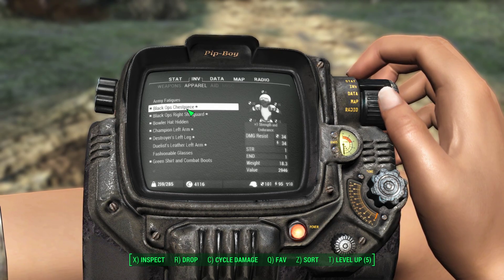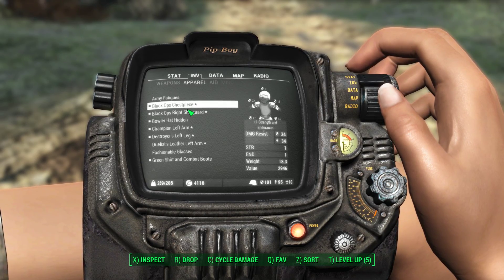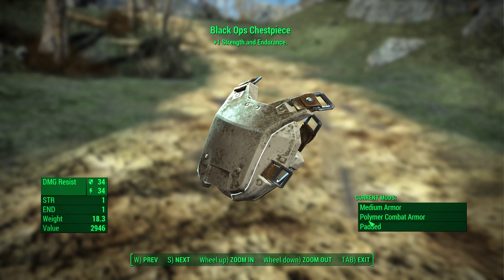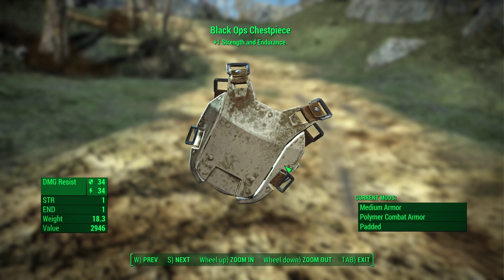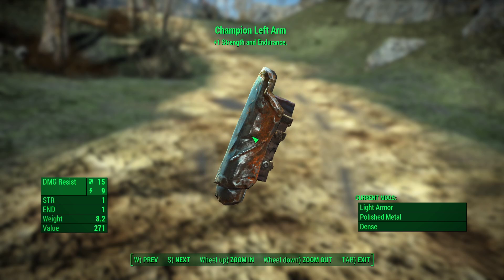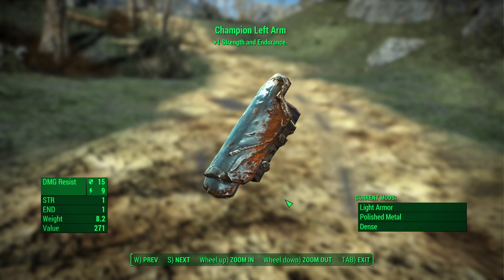For gear, we're using the Black Ops chest piece, probably one of the best chest pieces you can buy from Deb in Bunker Hill. It normally comes with the Dense mod which greatly reduces damage from explosions, but we replaced it with the Padded mod instead. The reason is that two pieces of armor with Dense don't stack — you get no benefit from running two Dense pieces. The Padded mod can only go on a chest piece, so we put Padded on the Black Ops chest piece and Dense on the Champion Left Arm, a metal arm piece from Lucas Miller. Metal limb pieces allow Dense but not Padded, so we get greatly reduced explosive damage from Dense stacking with Padded.